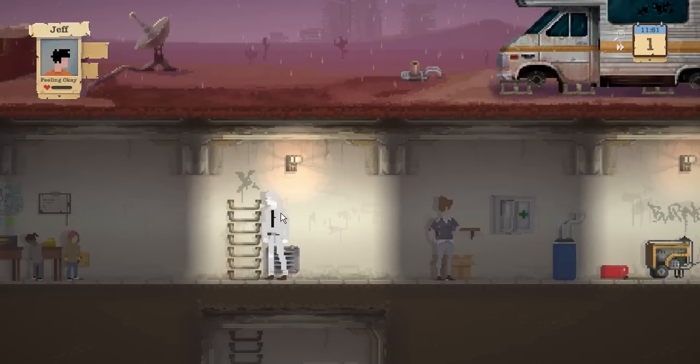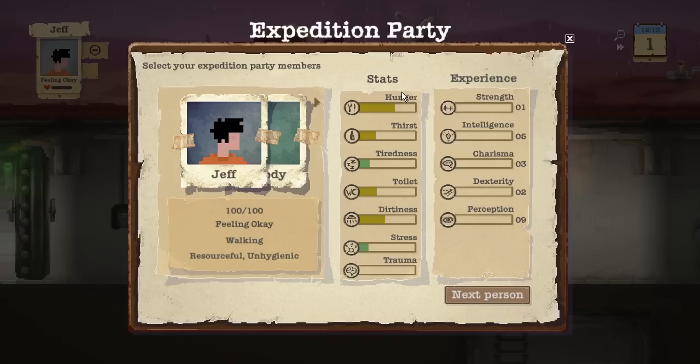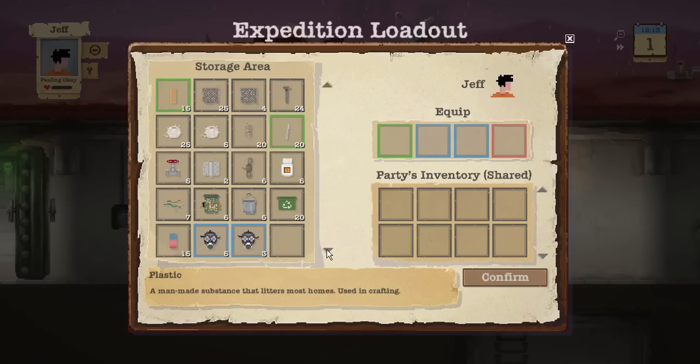The first thing we're going to do is actually send Jeff the man — not Jeff the cat — out on an expedition. That's basically hunger, thirst, tiredness, toilet, dirtiness, stress, and trauma. Trauma goes up if the cat or one of the family members dies. This is our map — this is where we're situated. Each move takes water; we've only got 30 water at the moment. We've got a school and a small house nearby, so I'm going to get Jeff to go there — it's going to take four water. Each time you go out you need a gas mask, so let's equip one on Jeff.